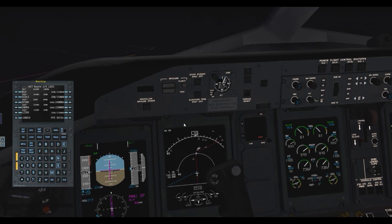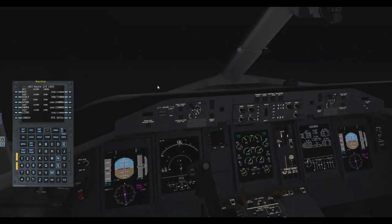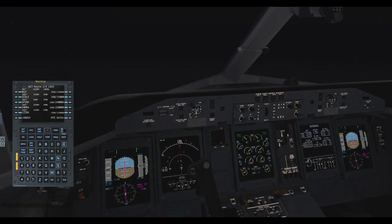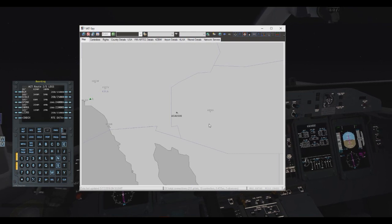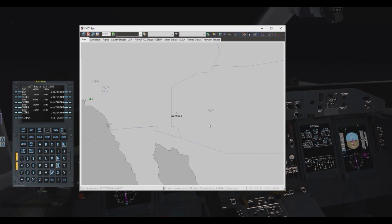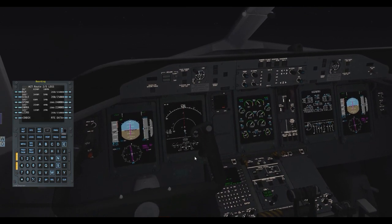We are getting closer to our destination — now five nautical miles out from Sinra. We're about two-thirds of the way there, about to be three-fourths once we cover more ground. Once we get to Lizard we should be about three-fourths of the way there. On to Hydra, which is 1.5 nautical miles out, then next is Jila. We're now starting to slow down to 250 knots — cutting the throttle about halfway.